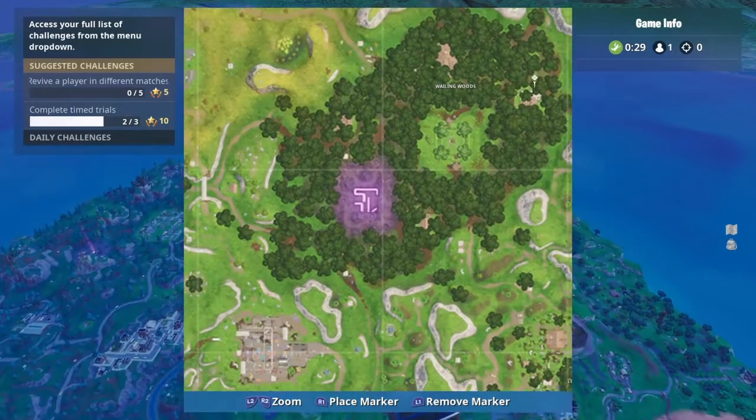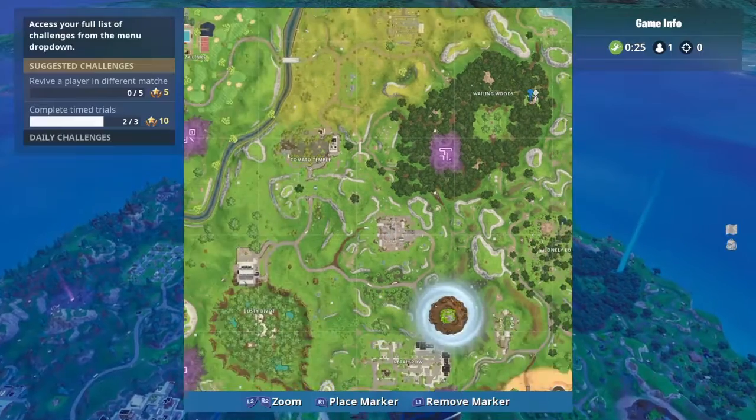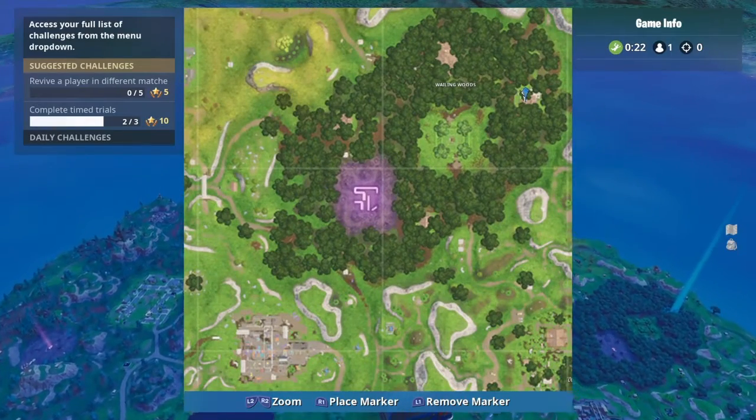Okay guys, so here is the Week 3 secret Battlestar location over at Wailing Woods, at that log cabin as I just marked. Take a second and pause the video if you guys did not get that.